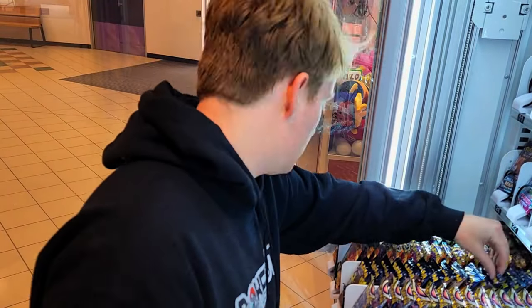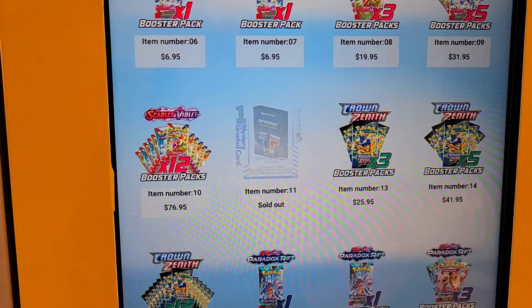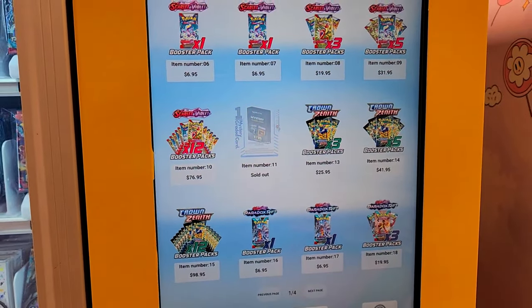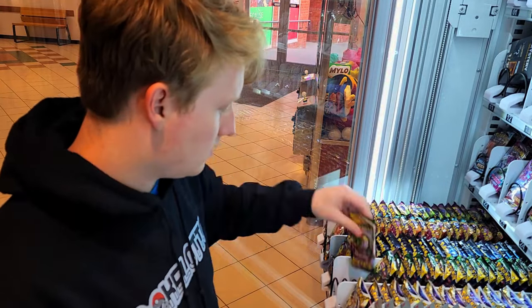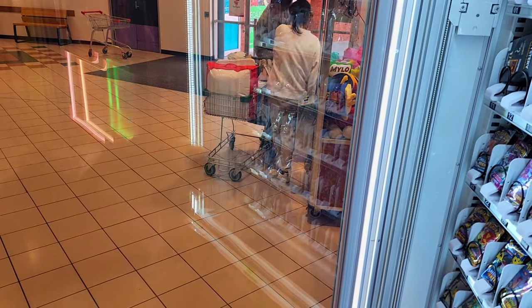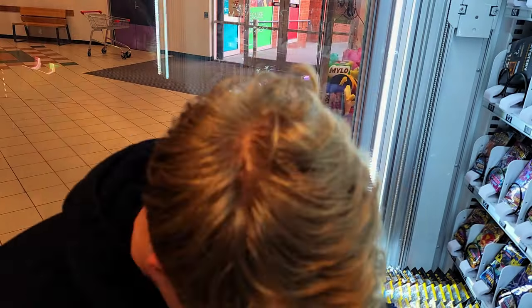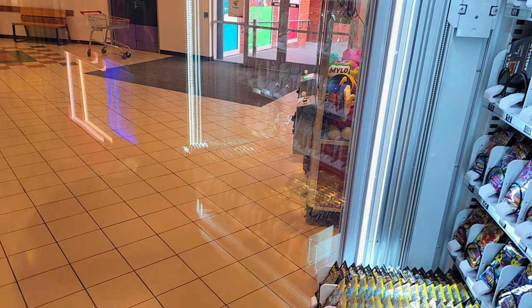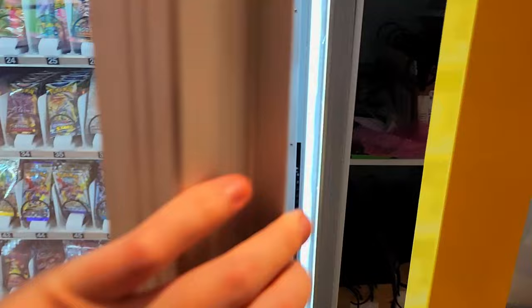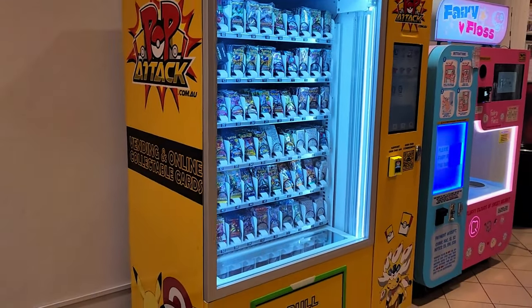Restocking the vending machine itself is pretty easy. Usually I start from the bottom and move up to the top, as it's the inverse of how I packed everything into the box. If I'm changing out any coils or adding different shaped product lines, I do some test vends to make sure everything comes out smoothly. As I'm restocking, I update all my stock on the MoMA app so that once I'm finished, I can sync all the stock levels and it updates with every single purchase. Before leaving, we give the vending machine a little clean — usually the bottom half of the glass has a lot of fingerprints. Then we lock up and off we go until we return in the next couple of weeks.